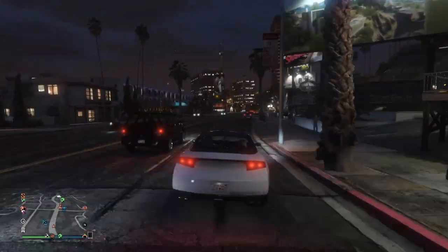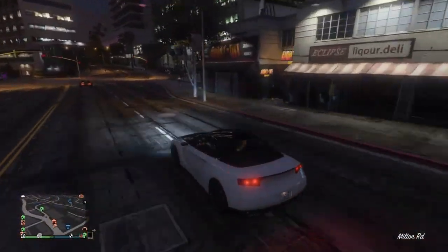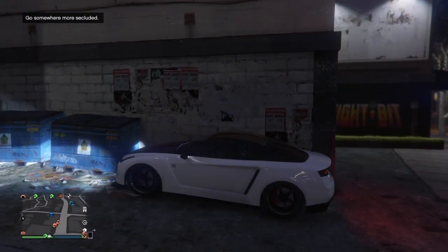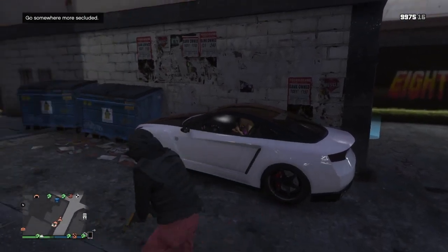Make sure your vehicle access is set to passengers, as that works best. As you can see, I'm using the wall next to my arcade because she cannot get out. Simply scare her by shooting the wall inside the car.